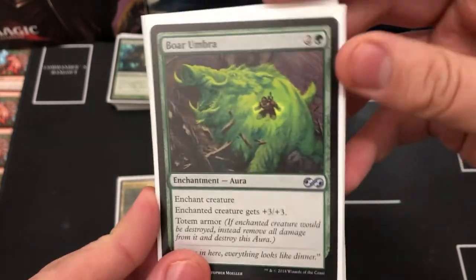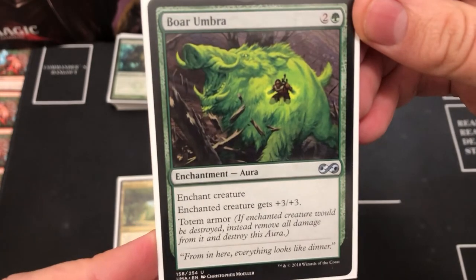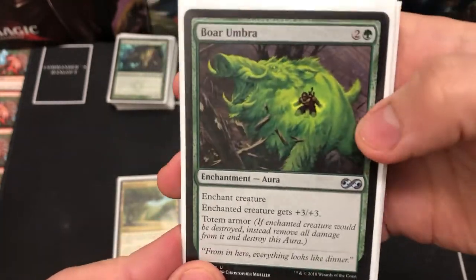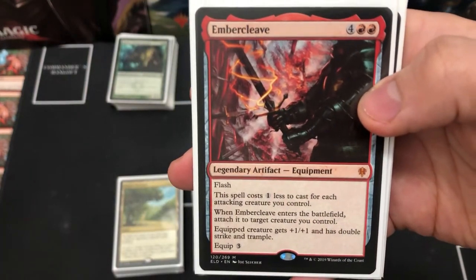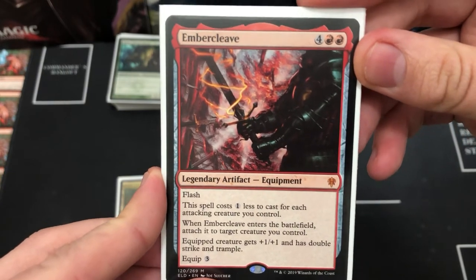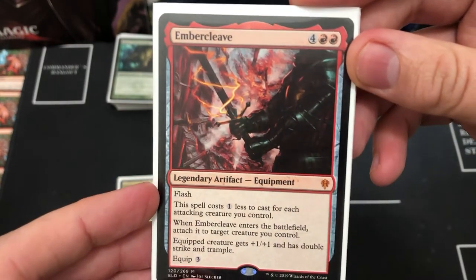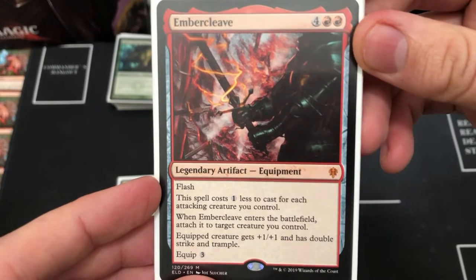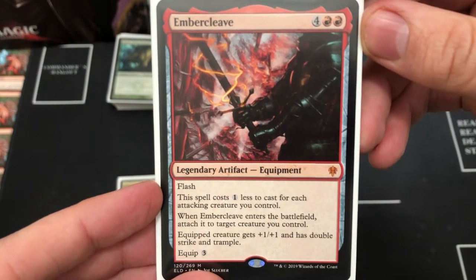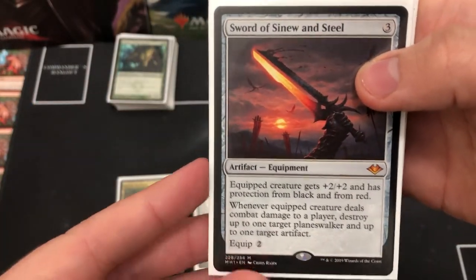Boar Umbra boosts Radha plus three/three and gives her totem armor protection if she's targeted or destroyed. Embercleave goes without saying — just a ridiculous card that works so well in this deck. It costs one less for each creature you control, and with this deck you get a lot of creatures out fast so it can be really cheap to flash in. It gives plus one/one, double strike, and trample.